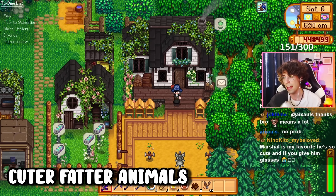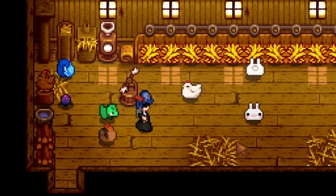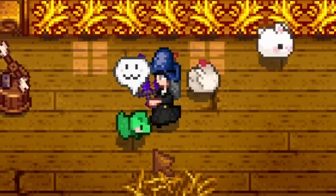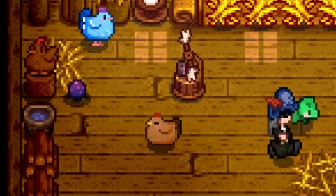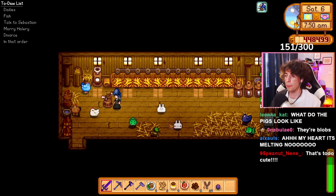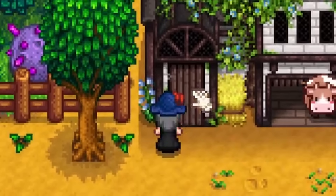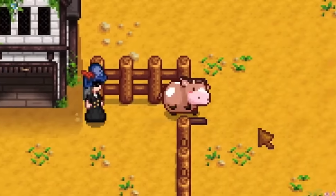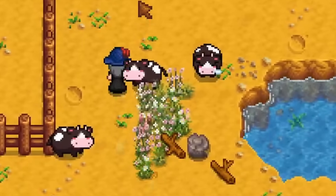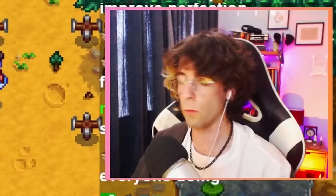This next mod is called the Cuter Fatter Animals mod, and it does exactly what you think it does — it turns all the animals into cuter, fatter versions of themselves. Look at this dinosaur, why is he so chunky? Look at this chicken. Look at the bunnies — the way they run, they're just shapes. What do the pigs look like? They're so circular. What do the cows and the pigs look like? What is that? Look at this pig — it looks like Waddles from Gravity Falls. That's what the sheep look like? It's literally just a walking cloud. This is overwhelmingly cute.